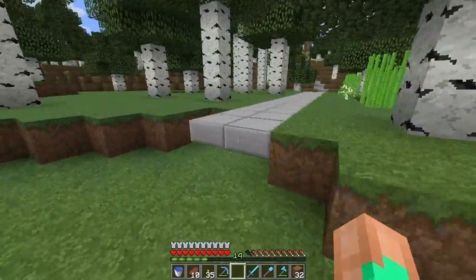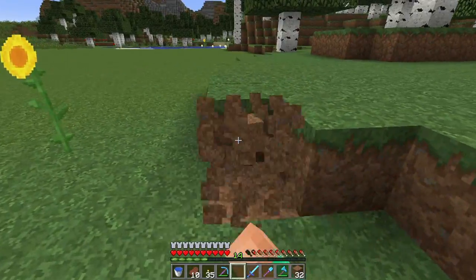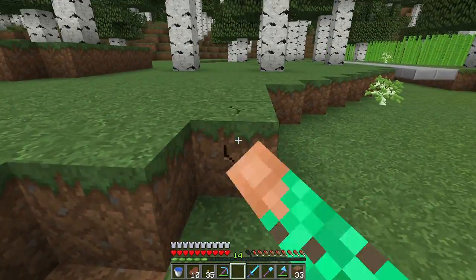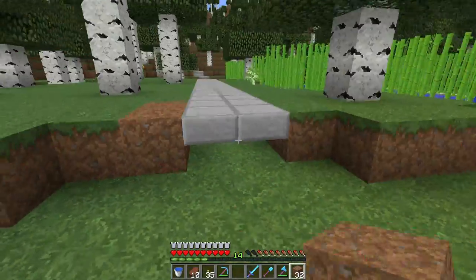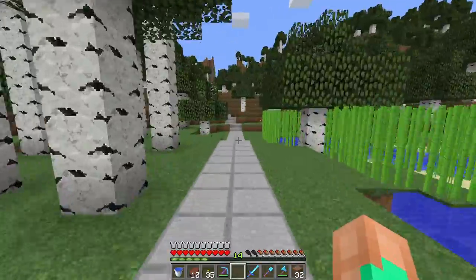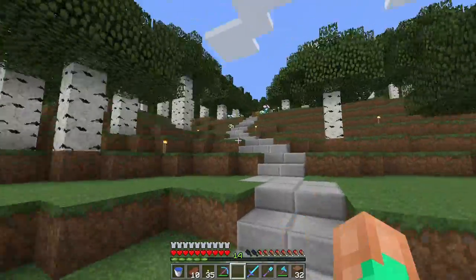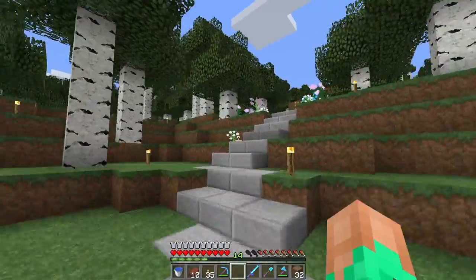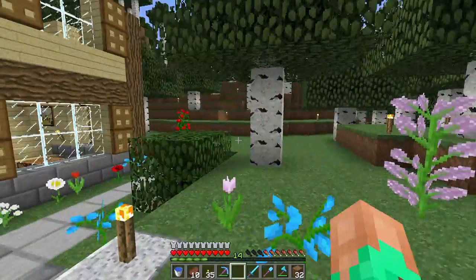There's a bit of a problem right there so let's even that out. There we go — okay, that's good enough for now. Now we have a nice long path. I planted a couple trees and took some down so I could get this path clear, because I hate having to walk under trees and having them hitting me all the time.